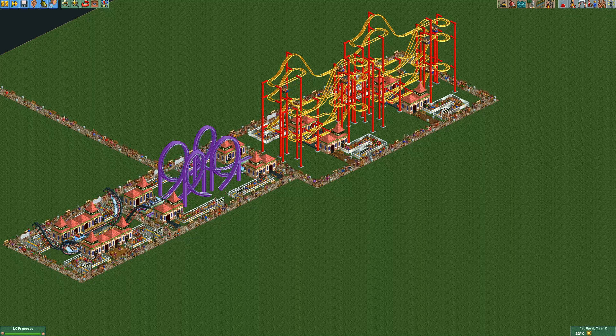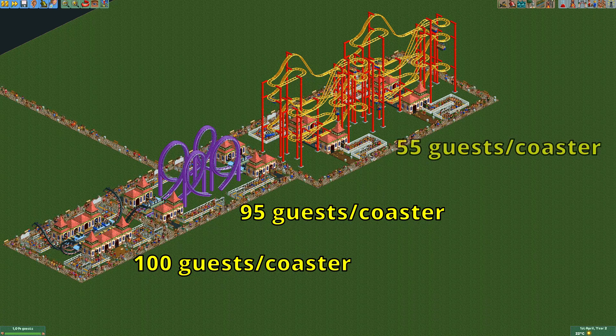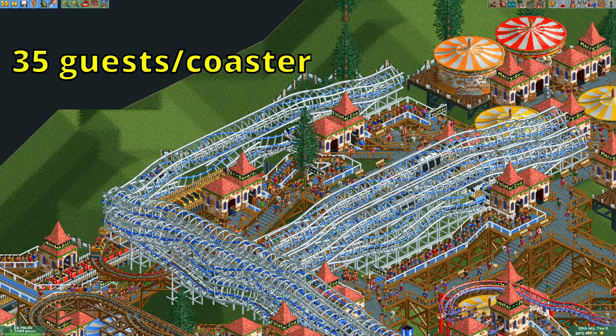Inverted hairpin spam isn't as effective as looping or corkscrew coaster spam though, as the hairpin only attracts 55 guests to the park. This is on the low end for roller coasters, but it's still a lot better than — unsurprisingly — the hardline twister coaster, which only attracts 35 guests to the park.